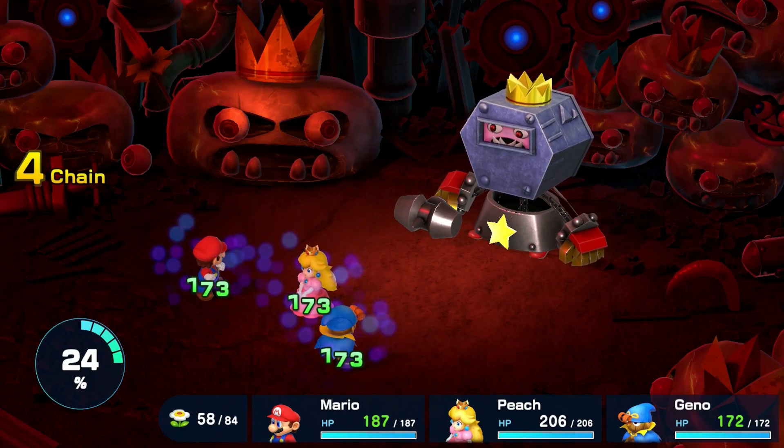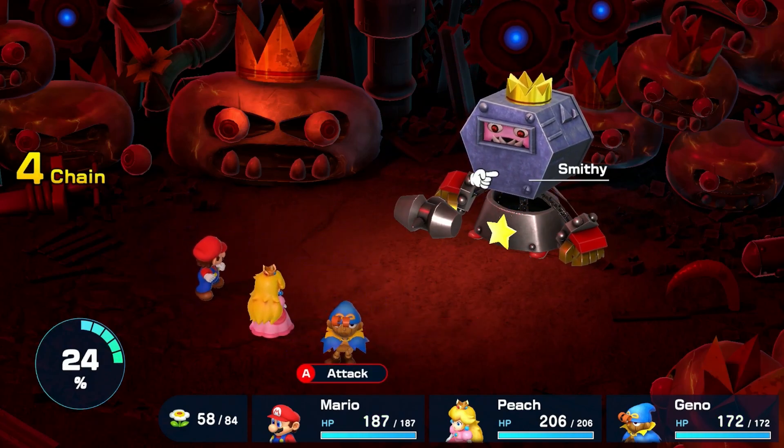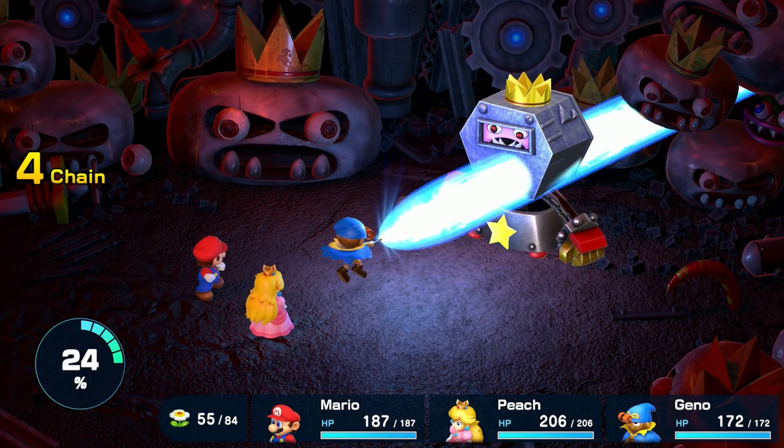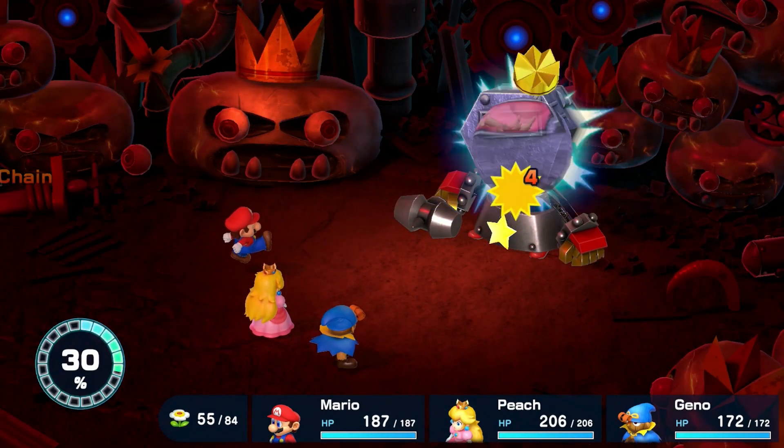The final form is the Treasure Chest. This is very rare, and I've never actually seen it playing this game. It will apply debuffs to random party members, but it's weak to Mario's Fireball, so have at it when you come across this form.